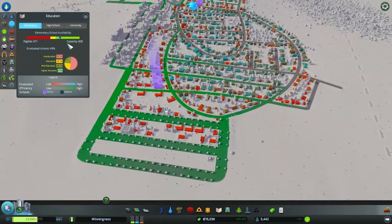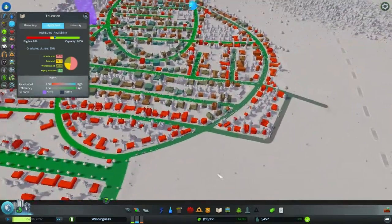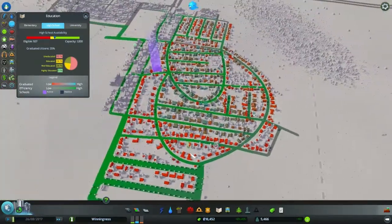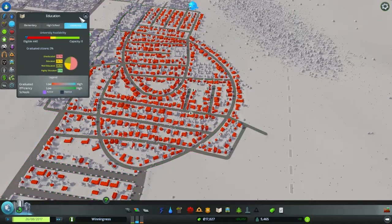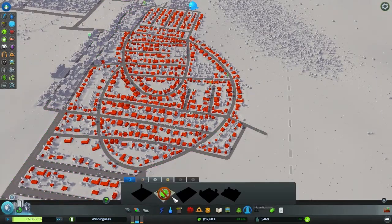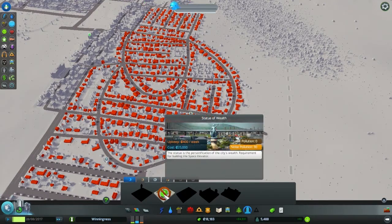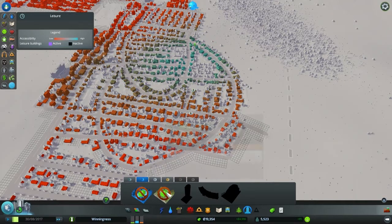Elementary school is fine, but high school is filling up — we do need another high school. It would be really cool if we could unlock the university. Oh, what is this? It's a statue of wealth — that's cool! We should totally put that down at some point. That would be awesome and fancy.